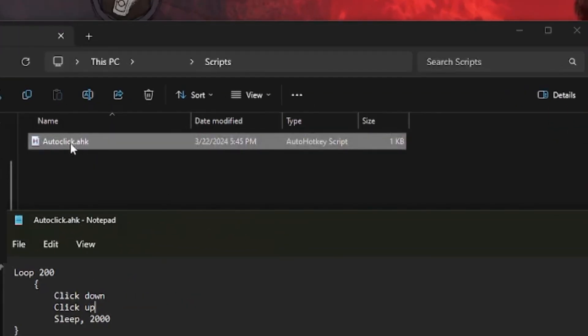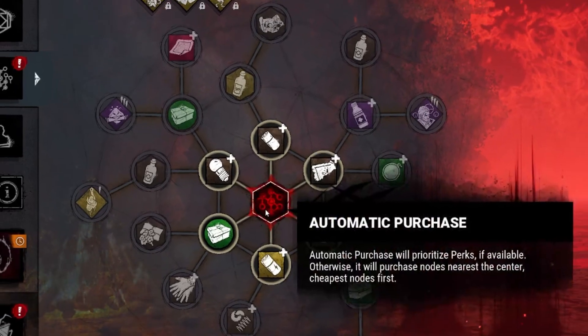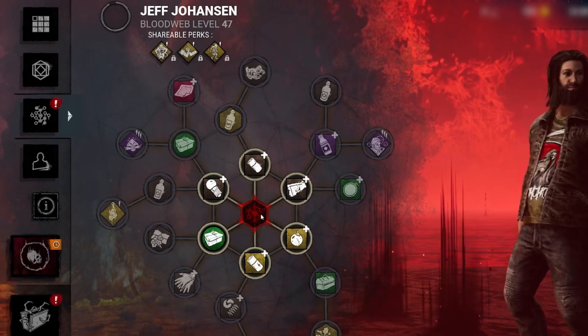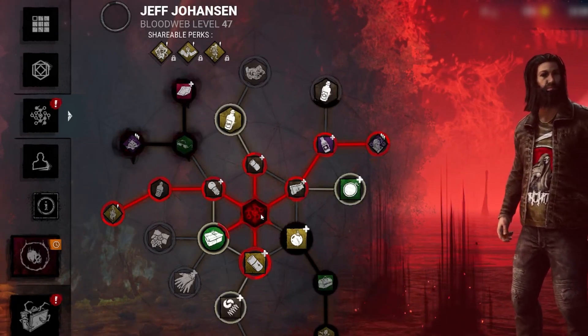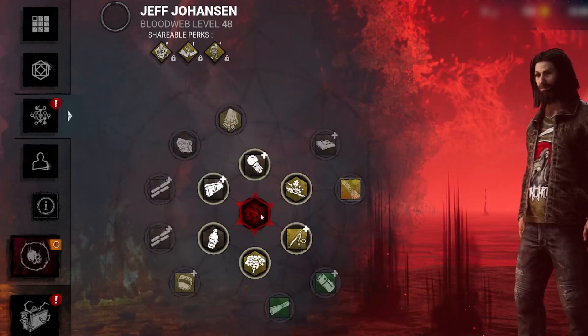All you've got to do is double-click the script to launch it, which will start it. From there, just hover your mouse over the automatic purchase button, leave it for a second, and eventually it's going to start and will just keep going. As you can see, it started up and now I can do something else.